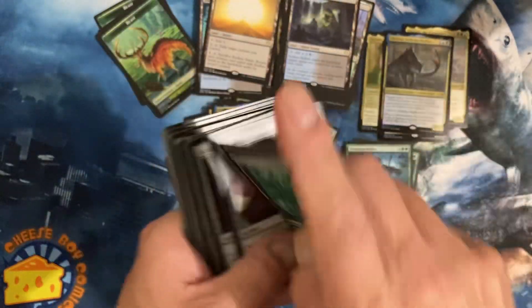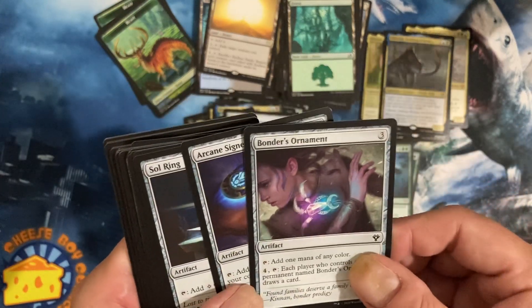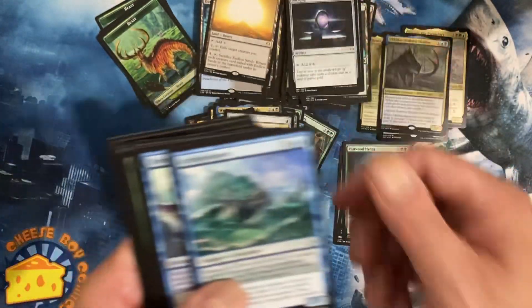Endless Sands, Exotic Orchard, Landmark, Sunken - more lands. Kind of weird having lands and then no lands and then more lands. Arcane Signet, Sol Ring - the usual stuff.